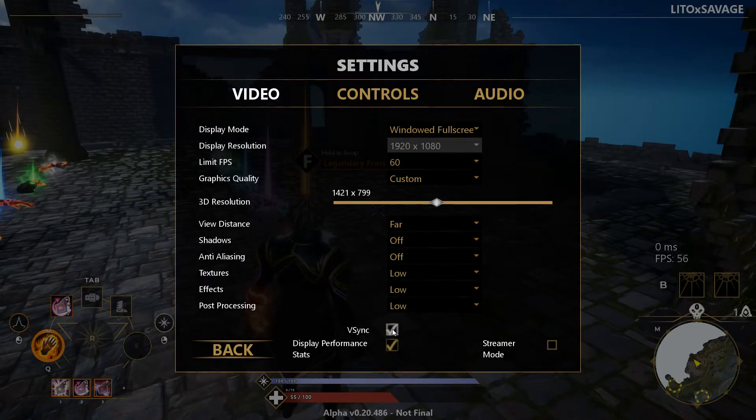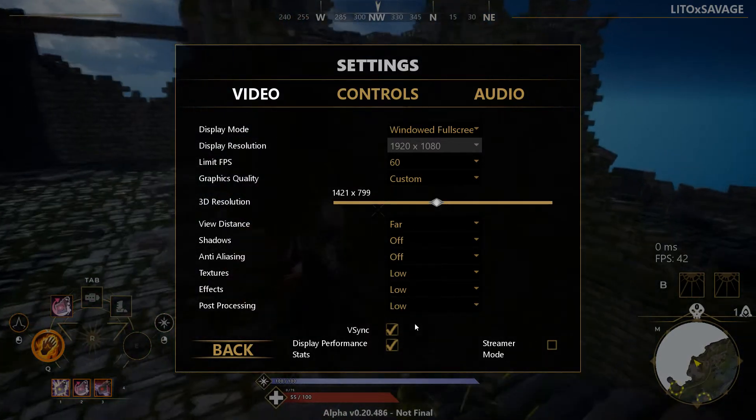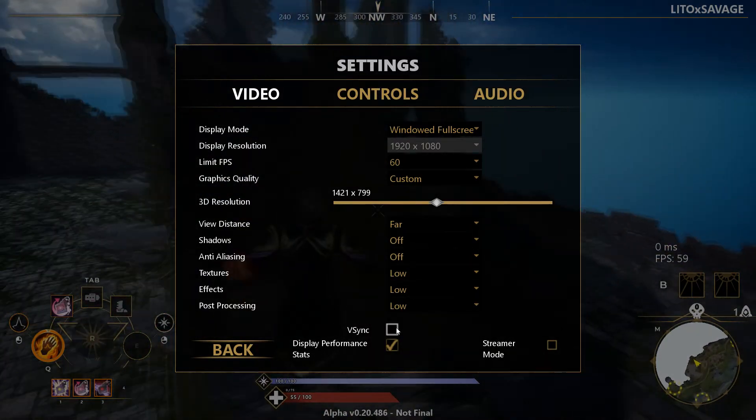V-Sync you want this off. If you have a good graphics card you can leave it on — V-Sync stops screen tearing. But if you have an older graphics card like mine, a 750 Ti, you're going to want to leave it off, because that's going to boost your frames a lot more and keep it steady at your limit FPS cap.